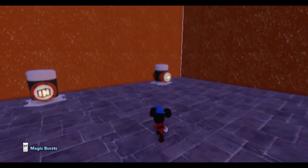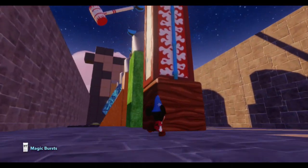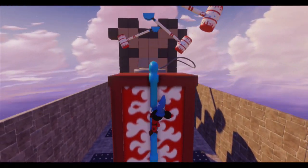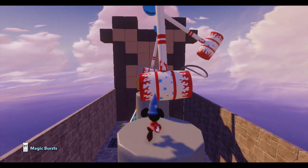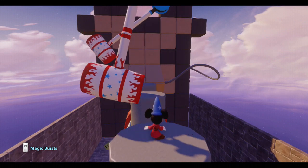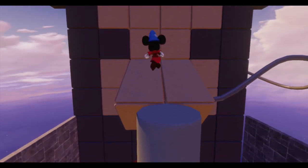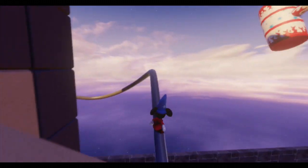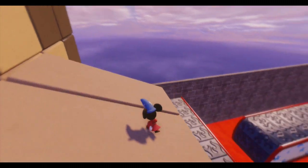Today I want to talk about rails and all the awesome new things we're going to see with them in Disney Infinity 2.0. In the trailer for Big Hero 6 and Baymax, we got our first look at different textures of rails. This is pretty awesome because in the first game, rails looked pretty bland — they were just a steel-looking color and would really stand out, especially if you were going for a certain theme in your toy box.